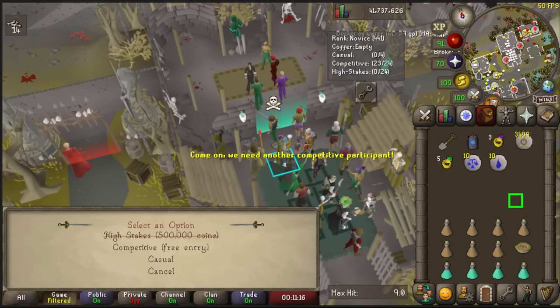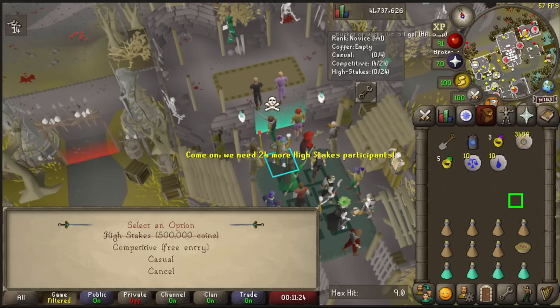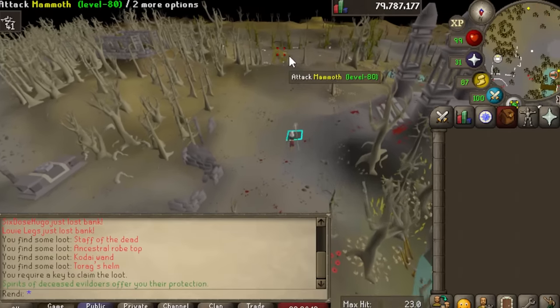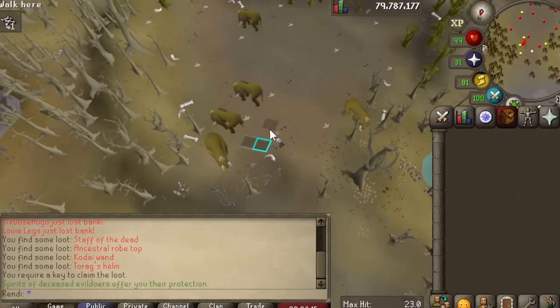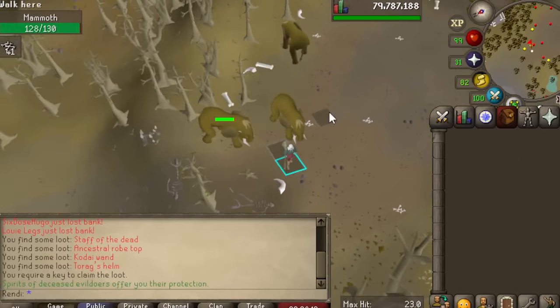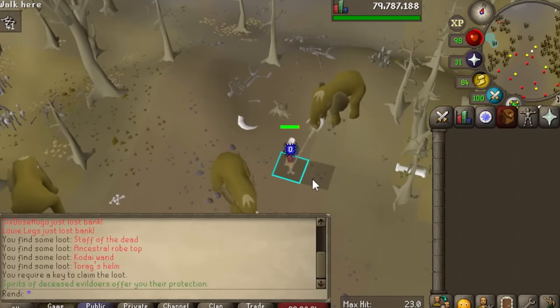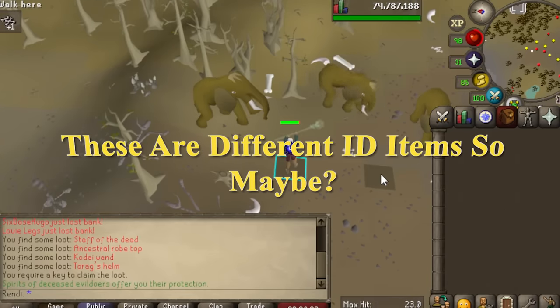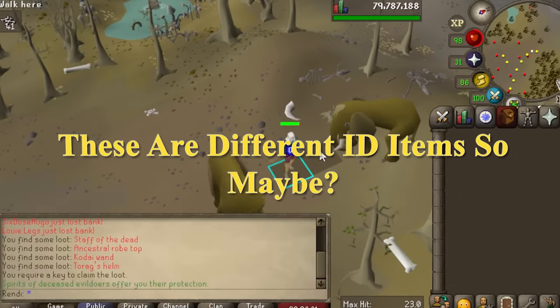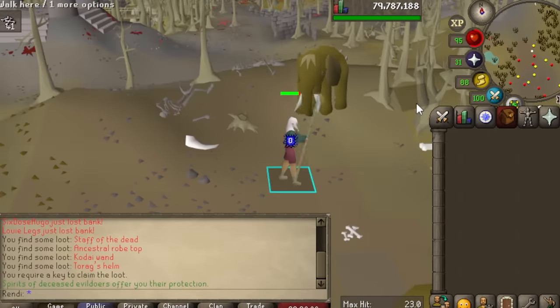I was at LMS for over 12 hours, two days in a row, trying to find a way to get the boost out. One wild thing I found: I got a Staff of the Dead out of a crate inside LMS, used it as I exited, and it somehow transferred the special attack effect to my account. The hits were reduced and I had the Staff of the Dead spec for 60 seconds, but it's only minimally useful since it expires so quickly.